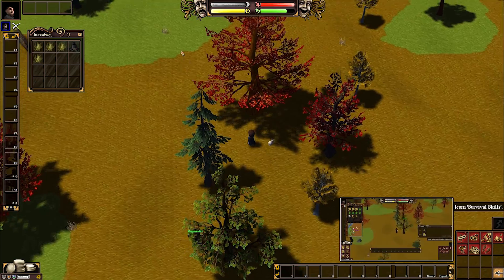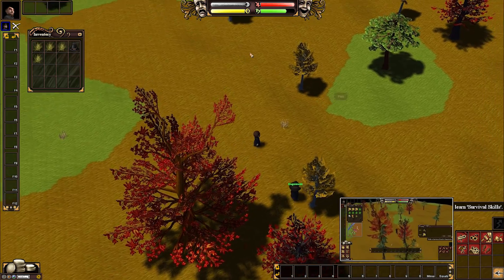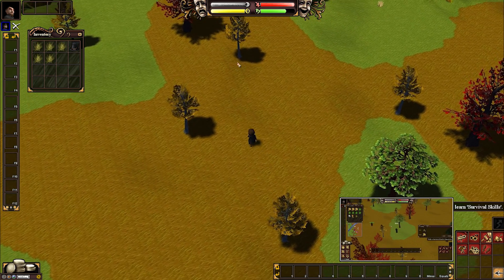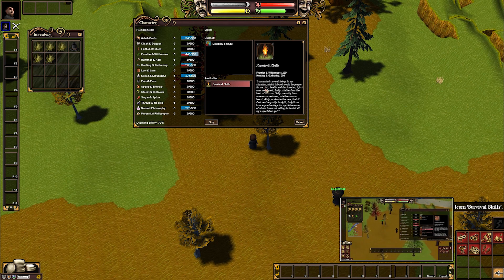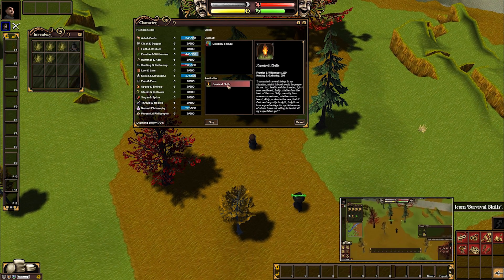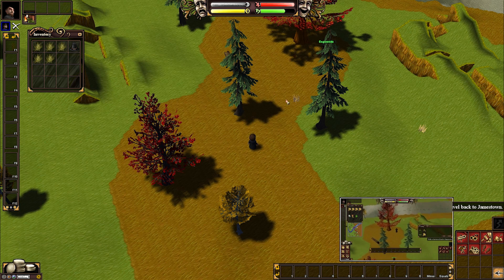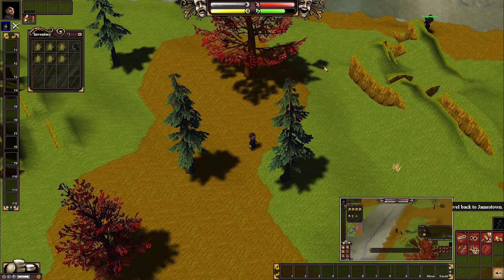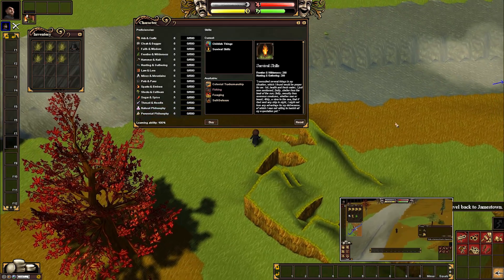We're running into some water, so we'll cut north a bit. I'm picking up autumn grass because we use those in lean-tos — I think it's two hay and four wooden plugs. We'll need hiking first — colonial tradesmanship, I believe. I'll buy survival skills now.